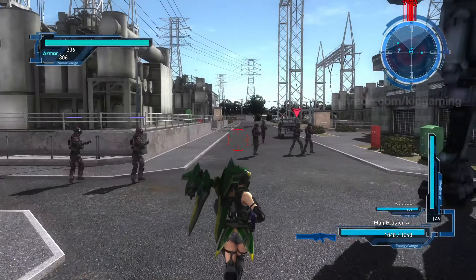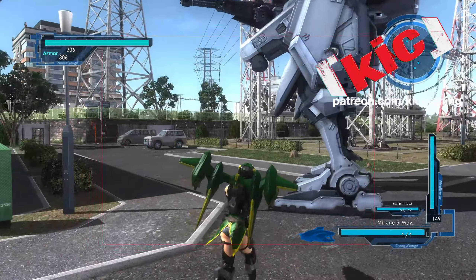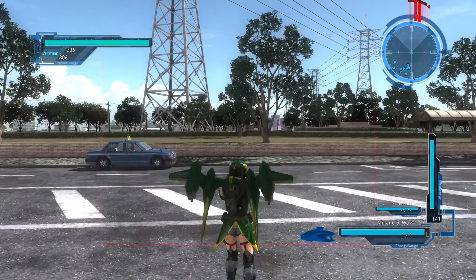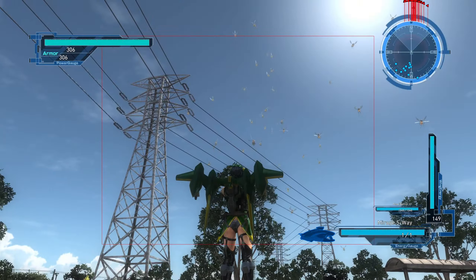Word on the street is the flying type - they're too close and we need to get rid of them. To that end, I decided to go with the good old trusty Mag Blaster A1, and I thought, let's give the good old Mirage 5-way a whirl again. It's been a while and maybe against these guys it'll be okay.